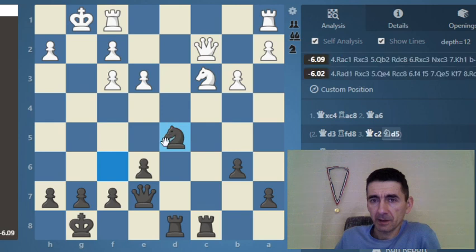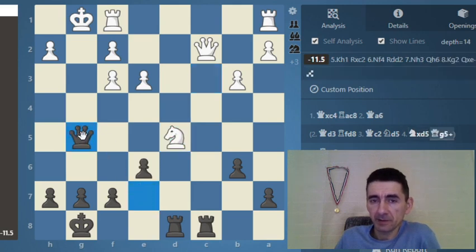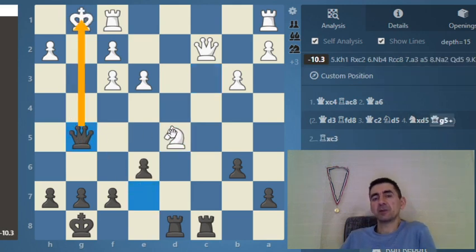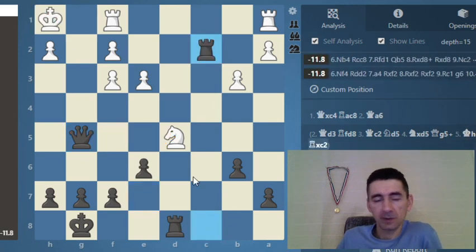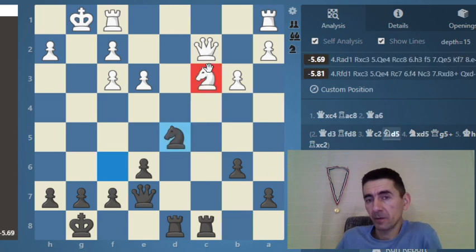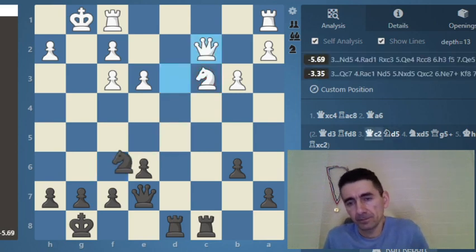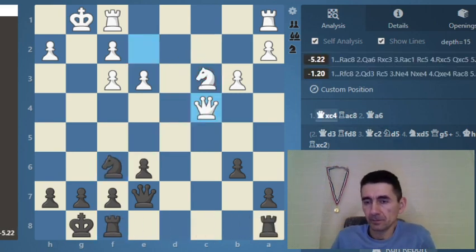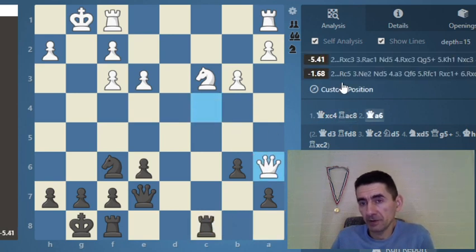Then it comes an intermediate move — a zwischenzug — to save the queen, and then black wins the queen. If white tries to save the knight, then black wins even a queen. Just keep attacking and white will run out of squares.